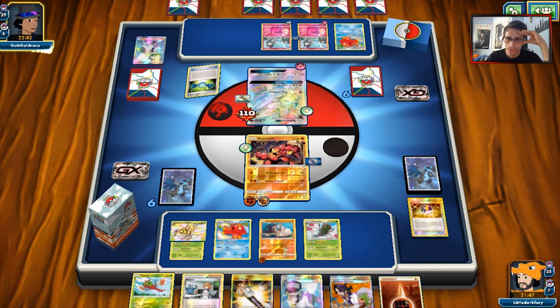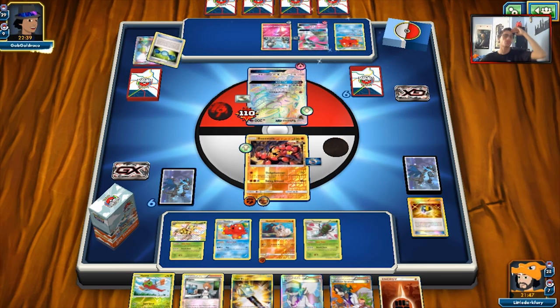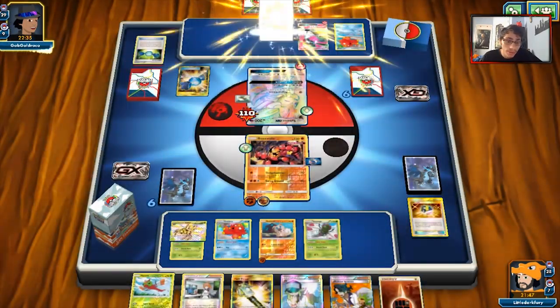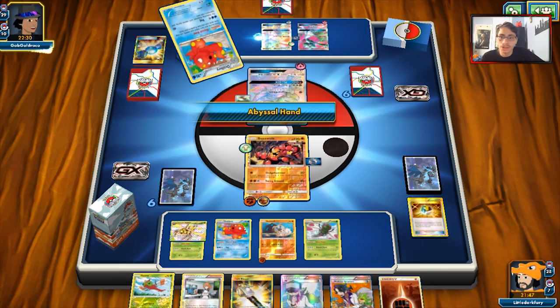Okay, we got Field Blower — we don't really need that. He is going to Rare Candy into Gardevoir, but he has to Rare Candy the Ralts ones. Did he just end up with double Rare Candy into Gardevoir? How on earth... That's just insanely good luck. I am actually kind of annoyed about that.